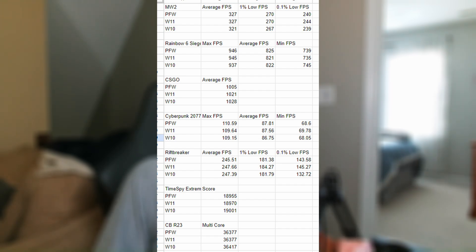I tested all three OSes, and I'm going to be honest — they all perform the same within margin of error, literally. I think the only difference is in Rift Breaker, where the 0.1% lows are significantly lower on Windows 10 versus Windows 11.